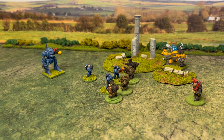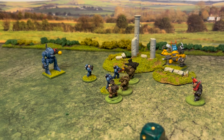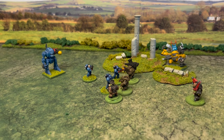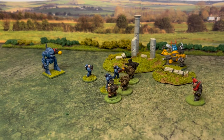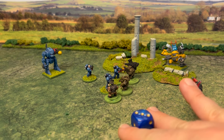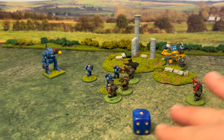The orc rolled a one — a hit, as he needs to roll equal to or under his weapon skill of three. He's equipped with a knife and has strength four versus the marine's toughness three, giving him an advantage, so he needs to roll five or less — and he does. The knife has no armour piercing so the marine needs a three or less to save — and the marine saves that hit. The marine fights back, rolls under his weapon skill of four, hits with his knife at strength four, and wounds. The orc's saving throw is one or two with no armour piercing — and he also saves. That combat is a draw.